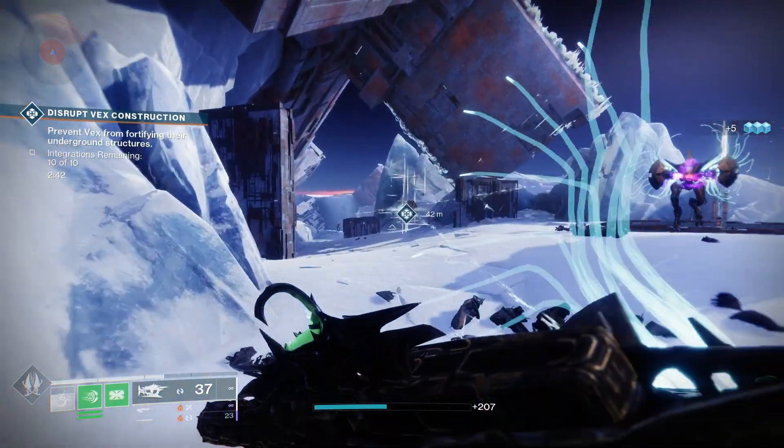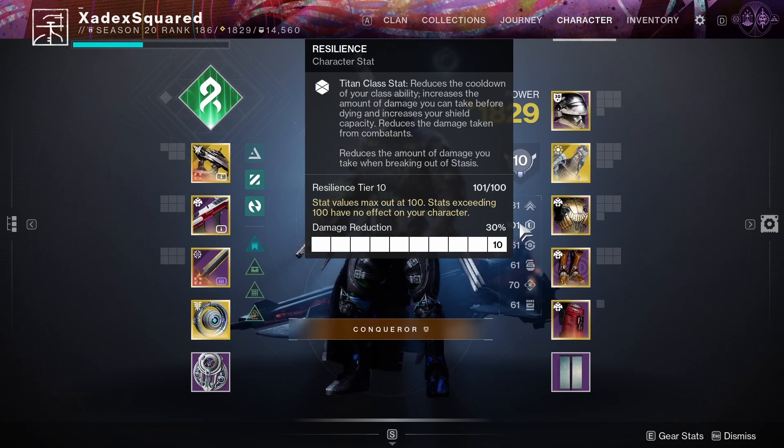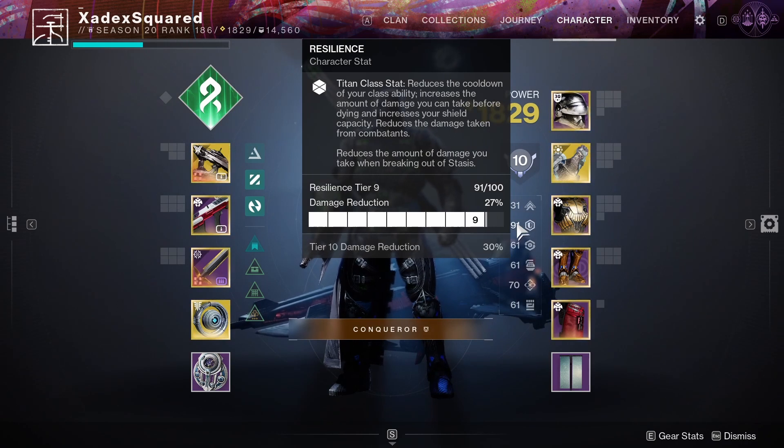The benefits each tier provides can be seen when hovering over that stat. As you can see, while at 100 Resilience I gain 30% damage reduction. However, if I then change my Resilience to 90, you can see that I only have 27% damage reduction.